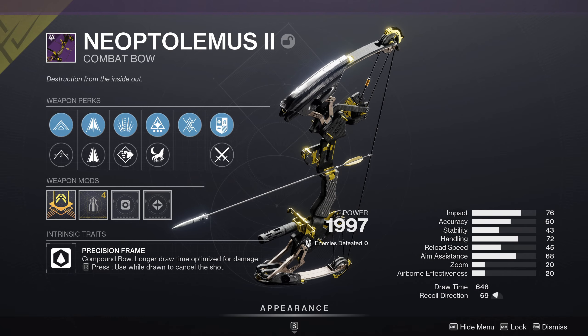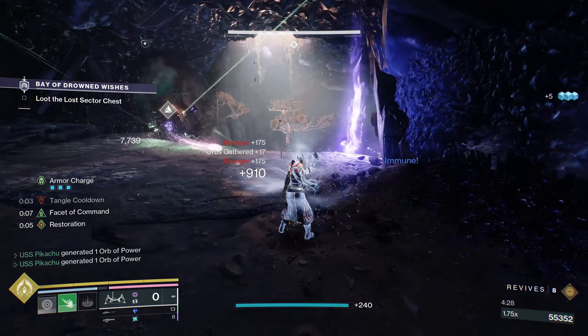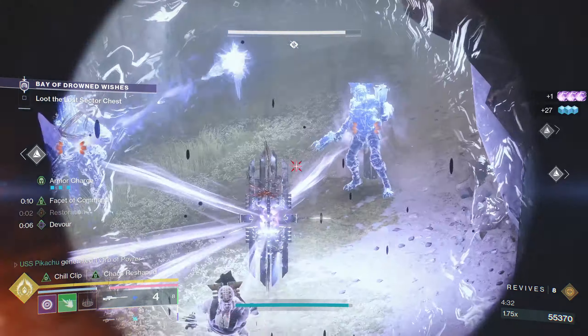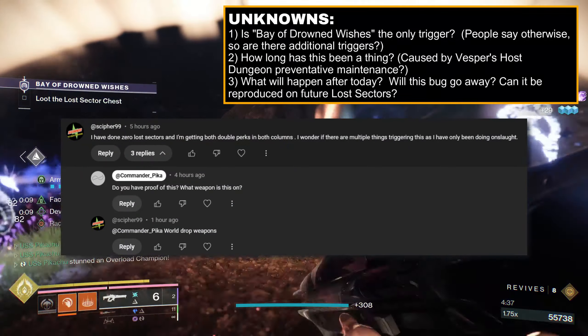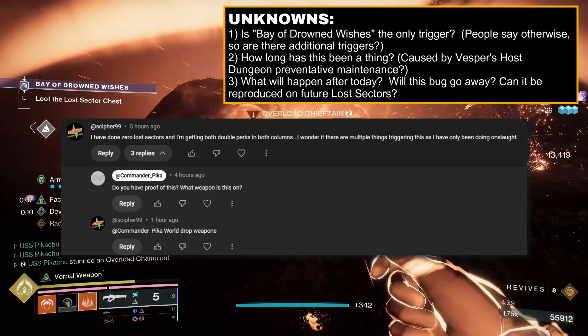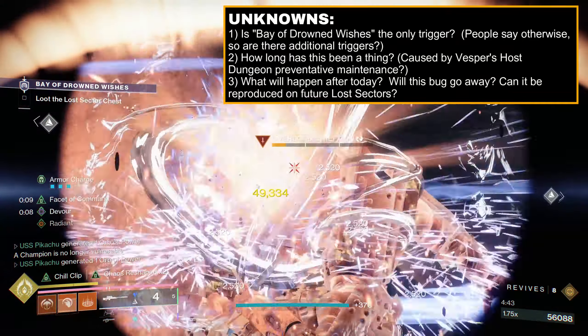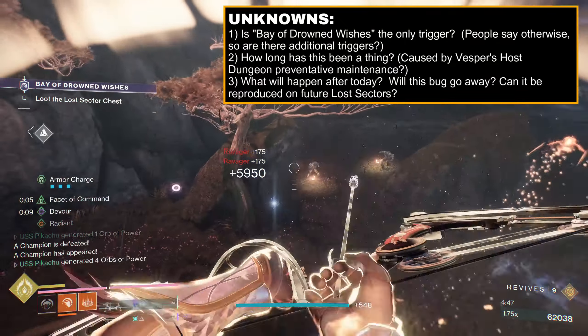Unfortunately, we still don't know a lot about this seemingly brand new bug, as I've been doing Lost Sector testing both last episode and every day this episode while not seeing this. Is Bay of Drowned Wishes the only trigger? Cypher99 in the comments says they've gotten drops but haven't run any Lost Sectors, only Onslaught. What happens when Bay isn't the Daily Lost Sector? Will these bugs turn off eventually? Only time will tell.